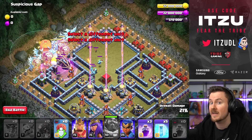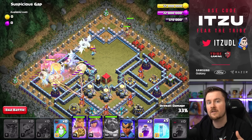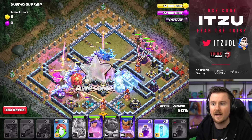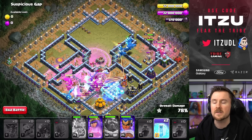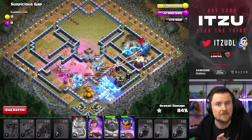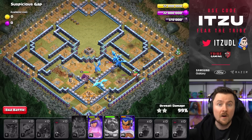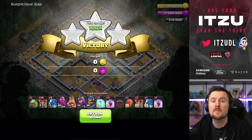Keep raging your Electric Dragons whenever you see them attacking high HP buildings. King and Queen from the top side, and use your Freezes wisely. Double Eagle Artillery is a great place to freeze, Eagle Artillery and Scattershot together works well too. If you're already close to the finish line, you can freeze Scattershot and Eagle Artillery at the same time. All of those are great freeze spots. With that, the entire base is smashed. On this base, the heroes aren't game-breaking — the Electric Dragons are by far the most important unit to overpower it.